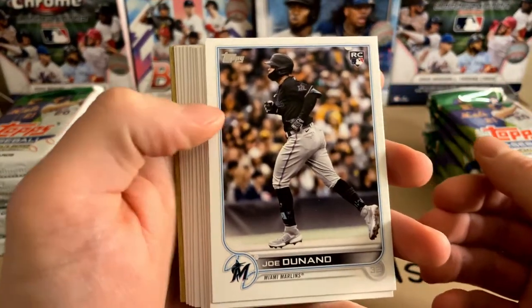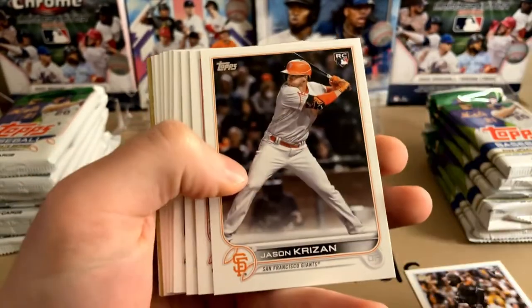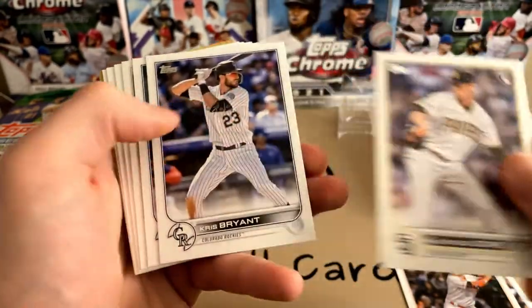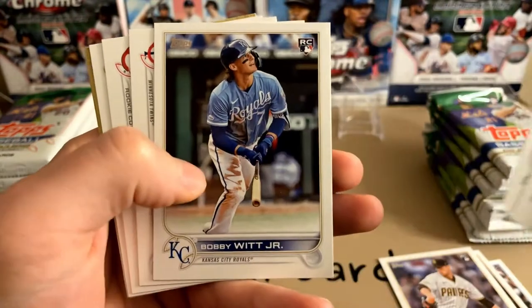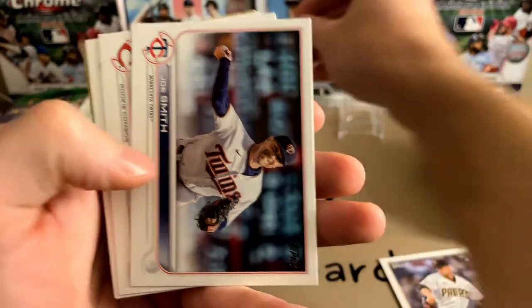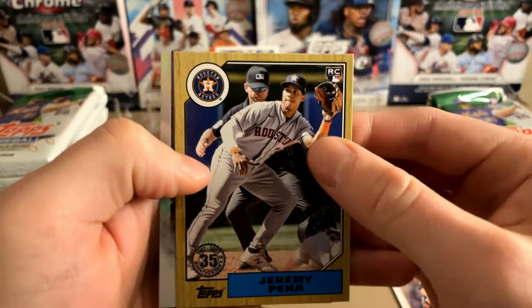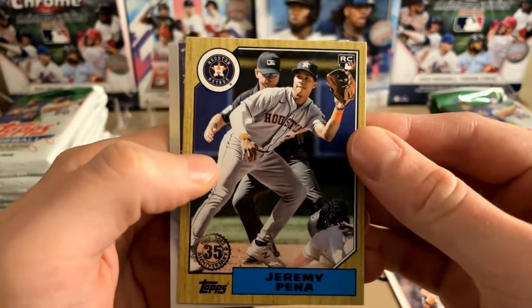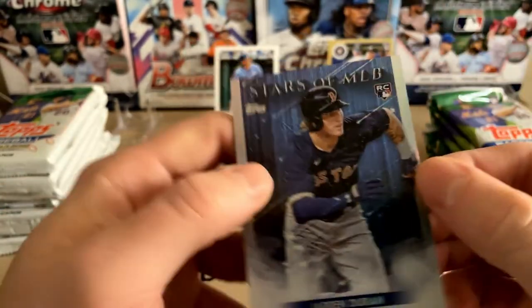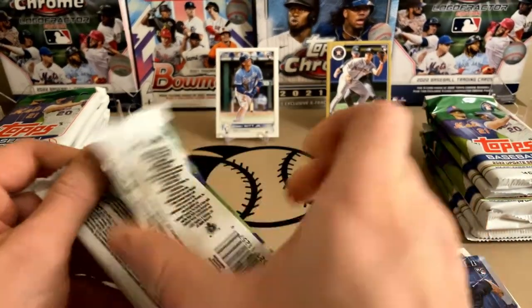A lot of good rookies in the Update series this year. We'll see if we can get any of the big names or some parallels even better. Mackenzie Gore rookie debut, Kris Bryant, and there's a Bobby Witt — so we did get a base Bobby Witt right there, that's cool. Jeremy Pena, there's another nice one. Didn't get a whole lot of Pena in the first box. There's the World Series MVP insert rookie, and then Jaron Duren Stars of MLB. So we're already starting off pretty well — big names.